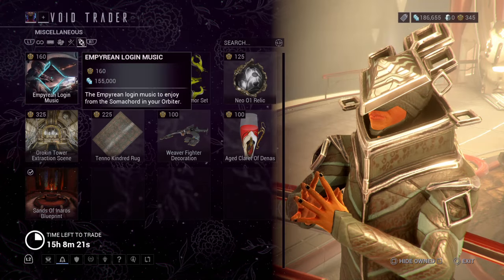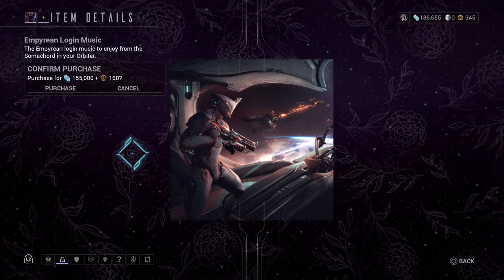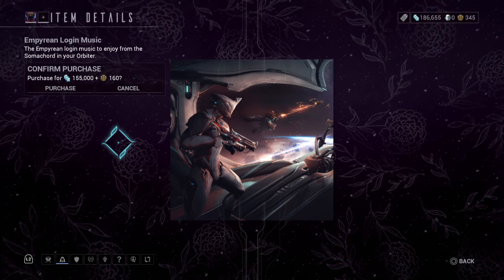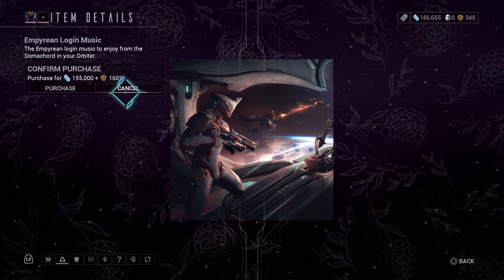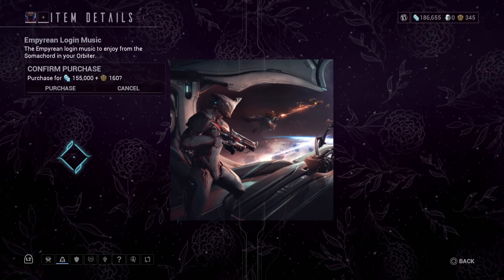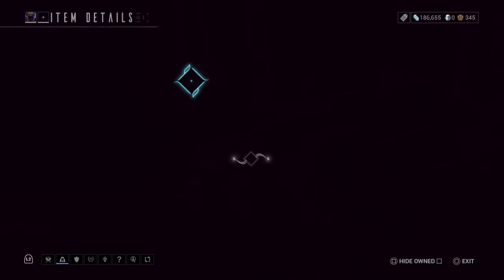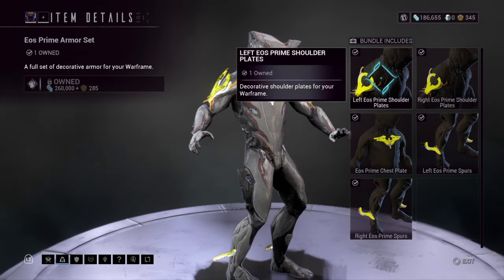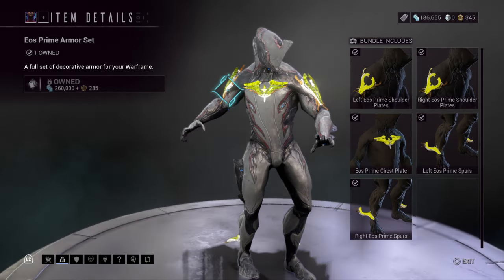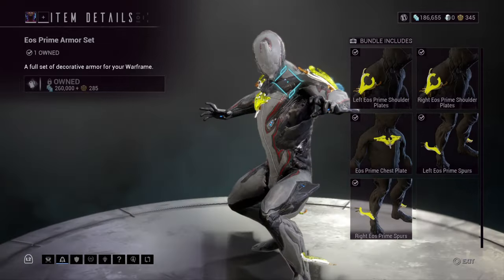Now for the miscellaneous, we got the Empyrean Login Music — this goes into a music card in your orbiter so you can listen to the Empyrean soundtrack during your orbiter or drifter camp sessions whenever you want. We got the EOS Prime armor set, and if you make this entire thing in gold and remove the emissive, the energy look will be removed and it will look just like prime details on the Warframe.